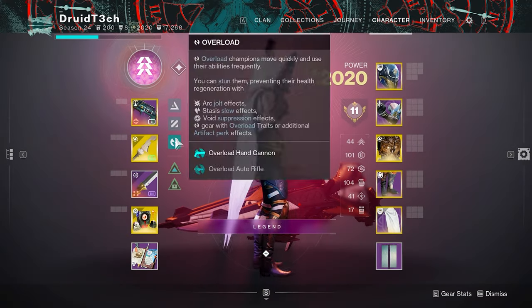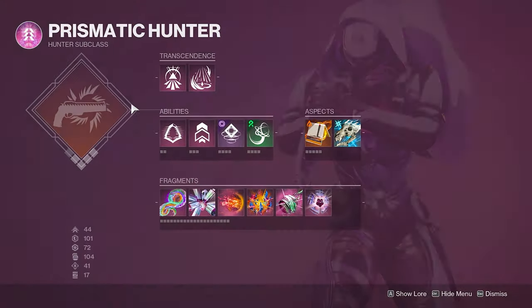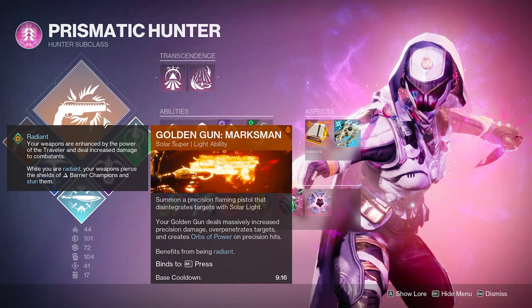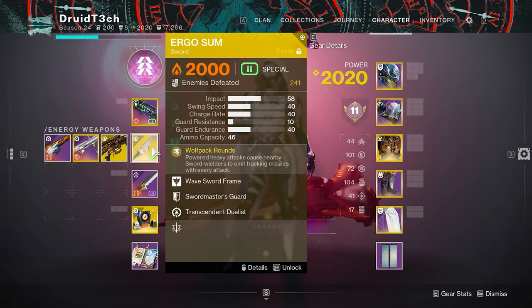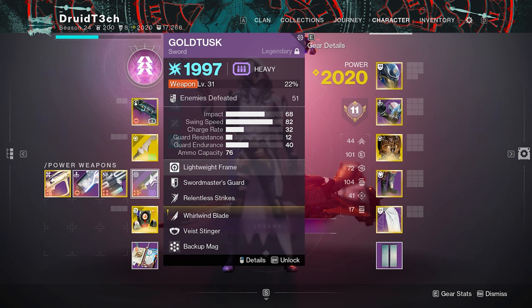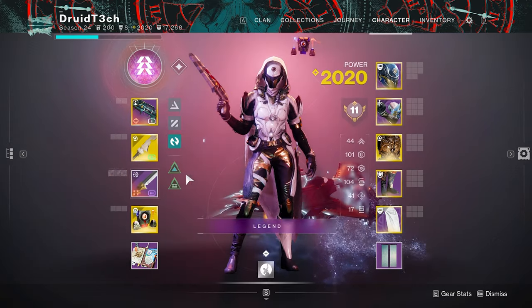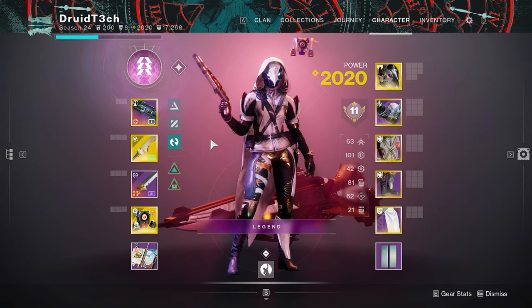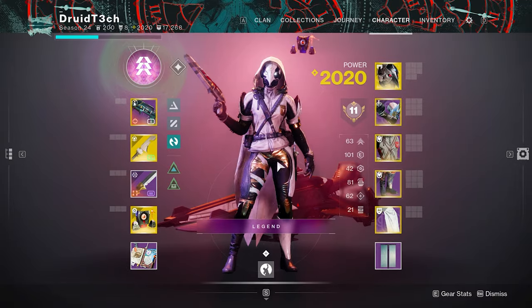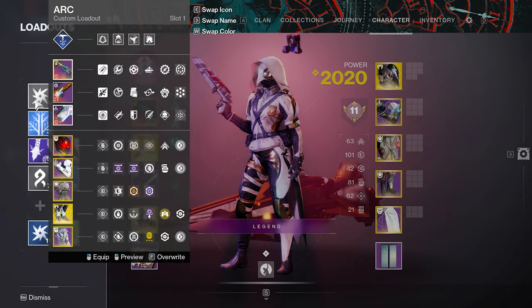What if we have a swordable boss? Still on Prismatic Hunter — it's just that strong. We'll use this chest piece and Celestial Nighthawk. If the boss is not Celestialable, use Deadfall depending on what your teammates are running. For sword we'll use Ergo Sum with Wolfpack Rounds and Gold Tusk — the highest DPS a Hunter can have for a sword — because Worldline Blade does a 30% damage increase and is just really strong. If it's a Celestial boss, pop Celestial Nighthawk, hit the head, and continue DPS. That is the Hunter portion.